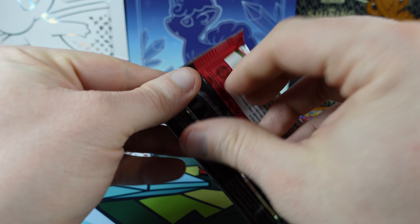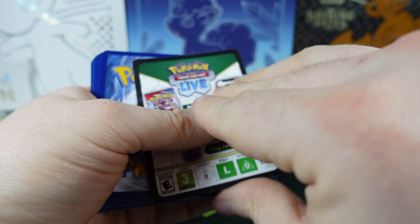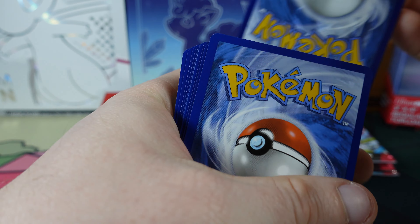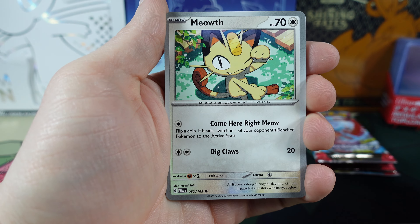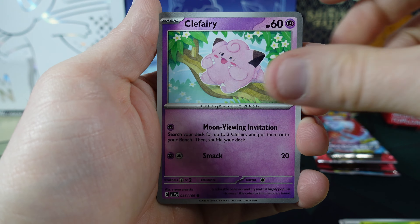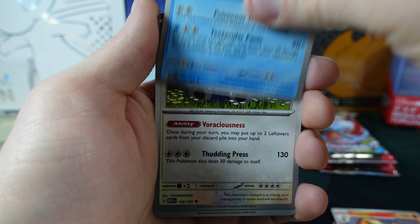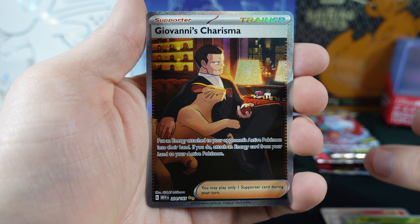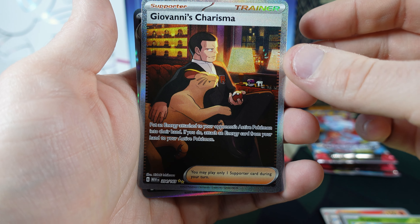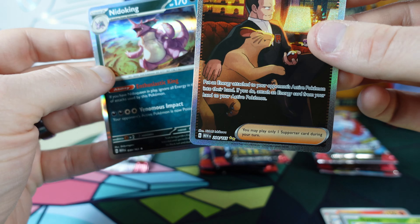Next 151. We've got the Energy. Meowth, Exeggcute, Clefairy, Machop, Dark Arcanine, Tentacruel, Snorlax. Reverse Holo Scyther. Oh, the Giovanni's Charisma! Oh my gosh, awesome — we'll definitely take that. The Nidoking in the background.